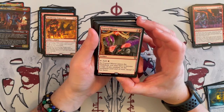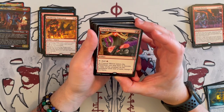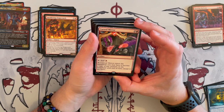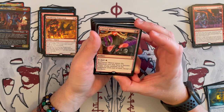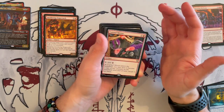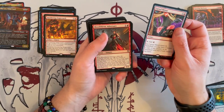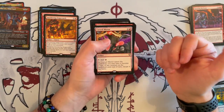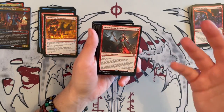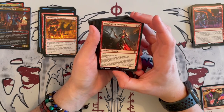Then we have Cursed Mirror — an artifact that costs 3. Tap to add 1 red. As Cursed Mirror enters the battlefield, you may have it become a copy of any target creature on the battlefield until end of turn, except it has Haste. So it's a mana rock that also clones for 1 turn. I don't believe this is really thematically proper, nor is it strong enough to keep in this deck. There are better mana rocks you'll definitely need if you want to ramp.